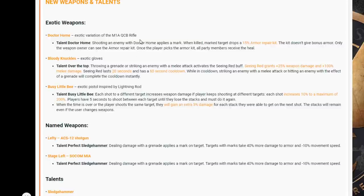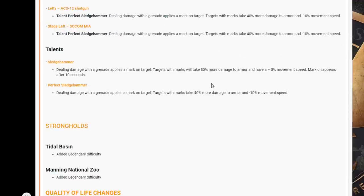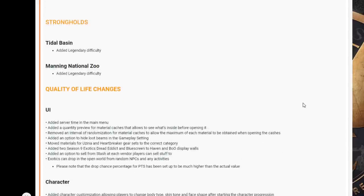I really like the Doctor Home mechanic — it's just a shame it's on the QCB rifle, which isn't one people use much. Named weapons: the Lefty is an ACS-12 shotgun with Perfect Sledgehammer. Dealing damage with a grenade applies a mark on a target; marked targets take 40 more damage to armor and have minus 10 movement speed. Stage Left is a SOCOM M1A also with Perfect Sledgehammer — dealing damage with a grenade applies a mark giving 30 more damage to armor and minus 5% movement speed; marks disappear after 10 seconds. I can see they're trying to make grenades more viable, which is a good thing since they're pretty worthless right now.